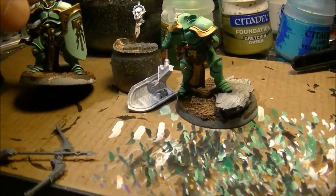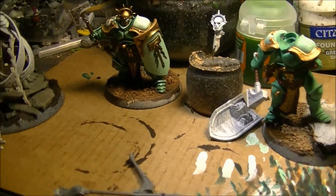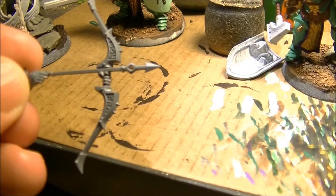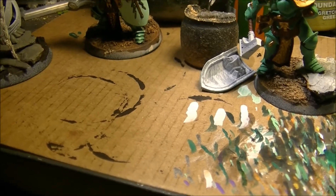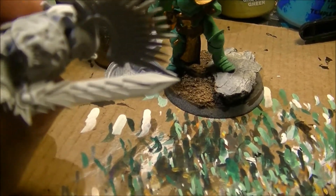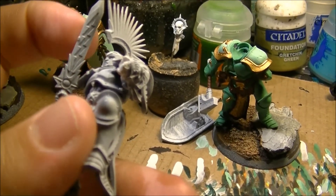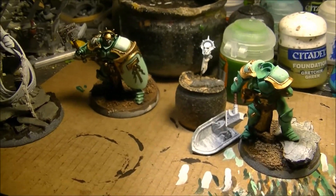Next week you can expect a video on how I do the rivets on the armor, to explain how to make them pop on your armor — this detail that you see here. I will also do a glowing effect on the bow and explain how I do it. And I will do another one explaining how to do the glowing effect on the lightning engraved on the shield, making it look like it's glowing, empowered by the energy of Azyr.